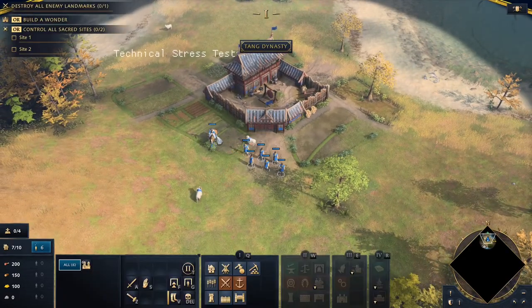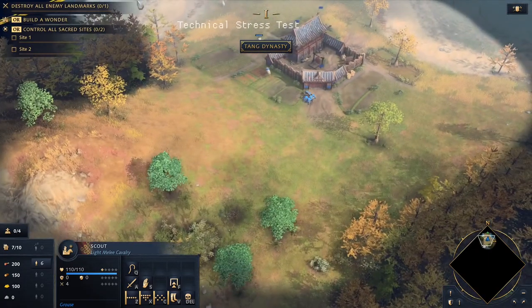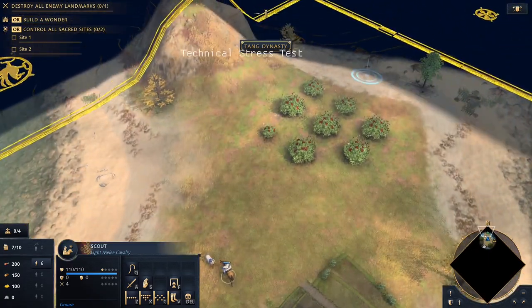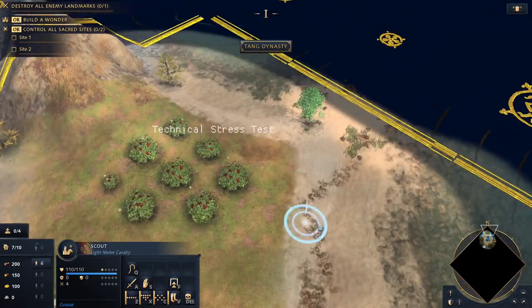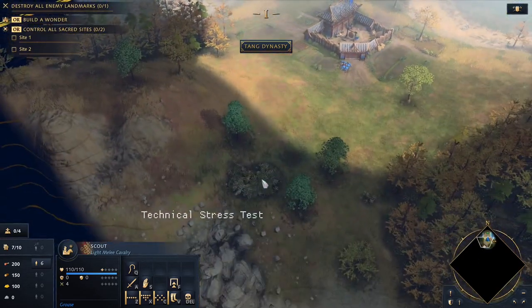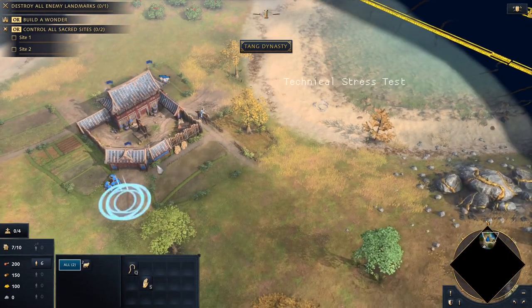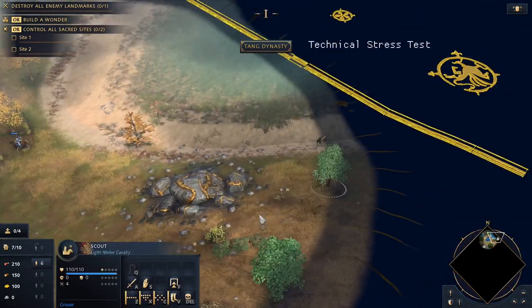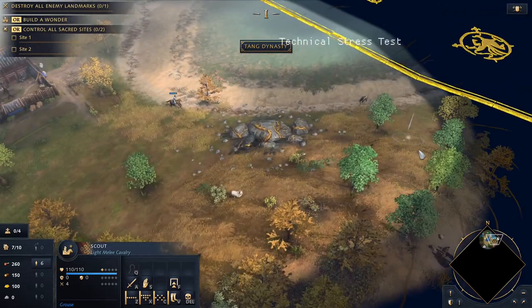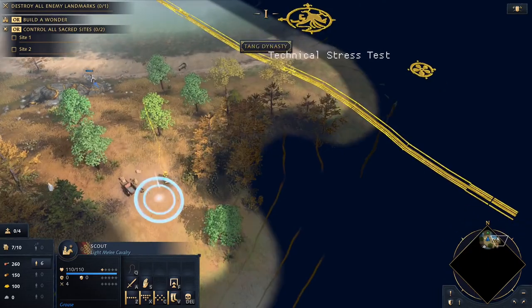Hello and welcome back for some more ancient mythology. We're playing as the Chinese and this seems like another island map. We are playing against the English. I don't know if they actually have better ships or not — historically they were the naval power, so maybe they got some naval bonuses.